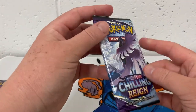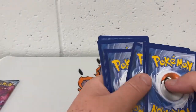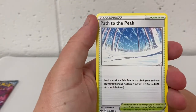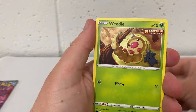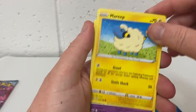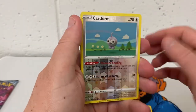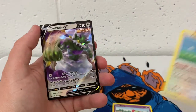We have two packs remaining, both being Chilling Reign. Let's see what we can get. One, two, three, four to the front. So no giveaways. Path to the Peak, Hatrim, Lerun, Glare and Snowpoke, Weedle, Clodse the Path, Mareep, Roltz. The reverse is a Castform and the rare is a Tornado's V.